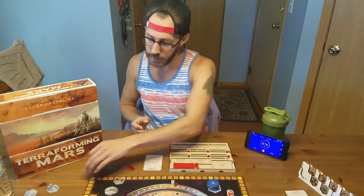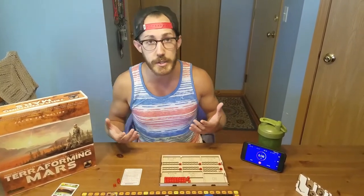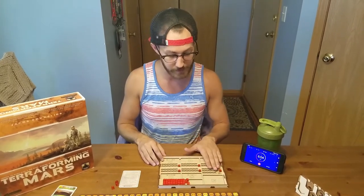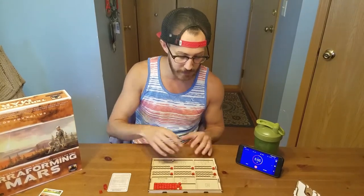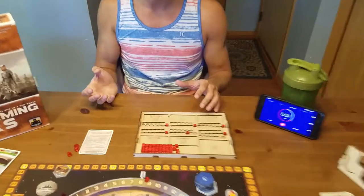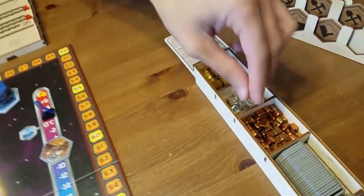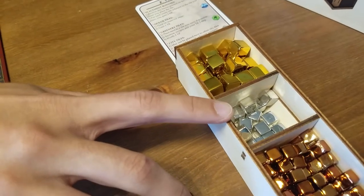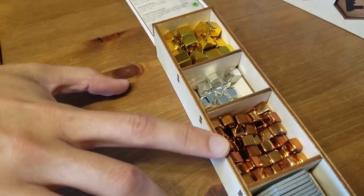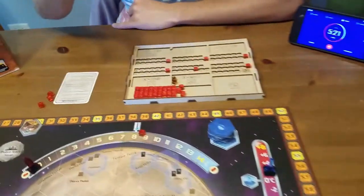The one thing we haven't fully explained is your board and the production phase. Since we're starting with corporation cards and not beginner corporations, we'll start at pretty much zero production for everything. At the end of each generation we produce: you look at your board and for each resource track, you gain that amount. For example, if your steel production is two, you gain two steel. The resource cubes are one of the most awesome bits — gold is ten, silver is five, bronze is one — and they count for any resource type.